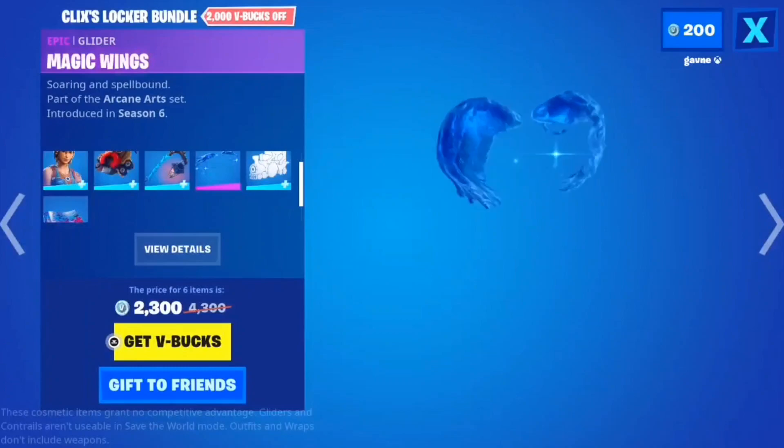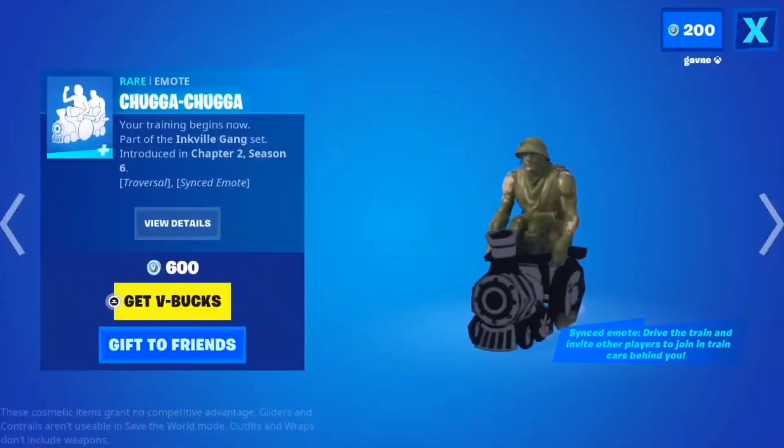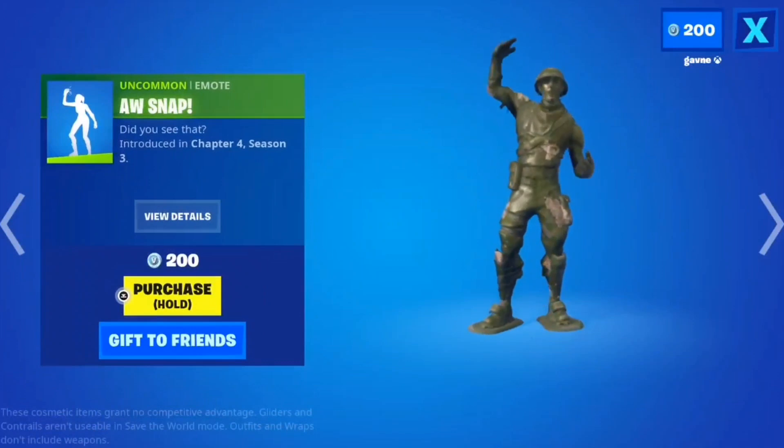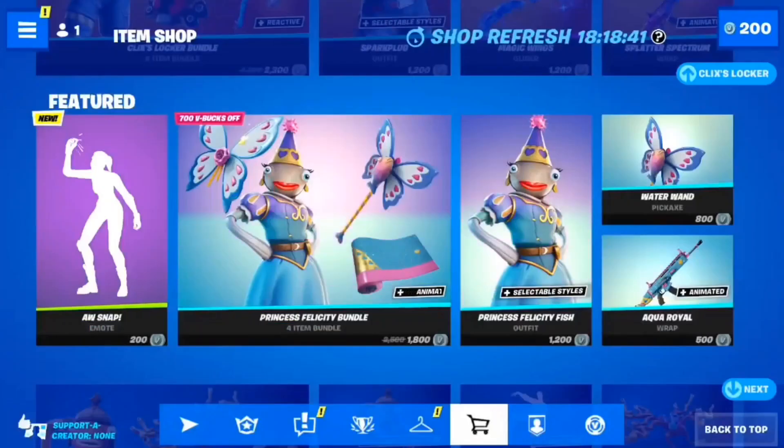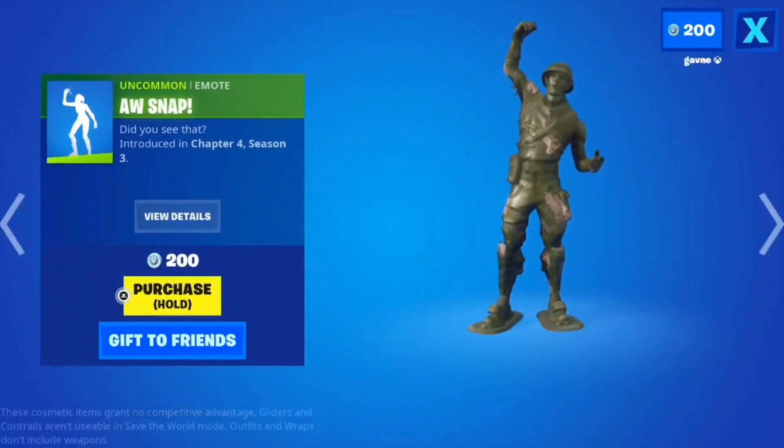I like Clicks his Locker Bundle — that's good. Oh, he's got the Chugga Chugga emote. Oh snap, the brand new emote! It's just a snap. I mean, it's only 200 V-Bucks, so what did you expect out of it?